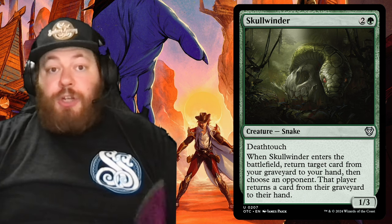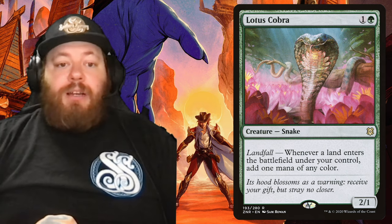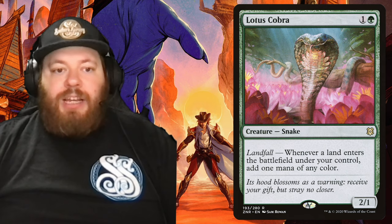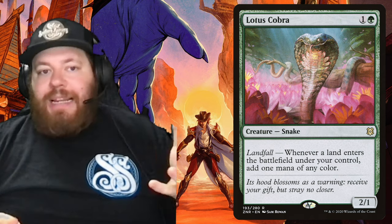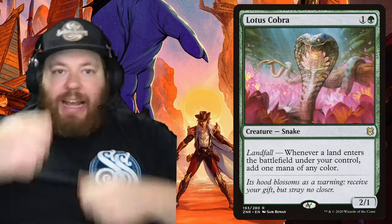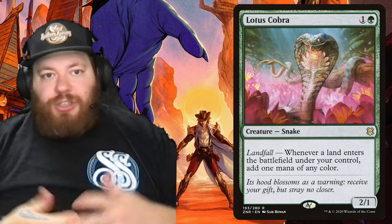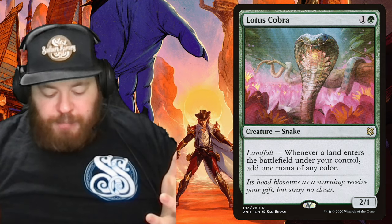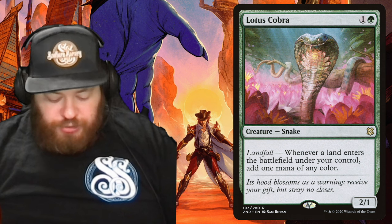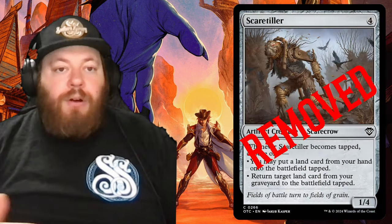Next is a really fun card for landfall decks — very popular: Lotus Cobra. One and a green; its landfall trigger says whenever a land enters the battlefield under your control, add one mana of any color to your mana pool. Just a great payoff — as lands enter, you're getting mana immediately, so you can fill your pool as you cheat in more lands with your additional land abilities. Just way too good a card not to have, and for that I removed the scarecrow.